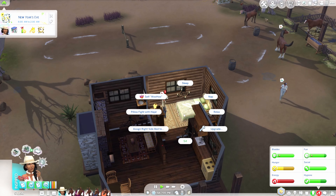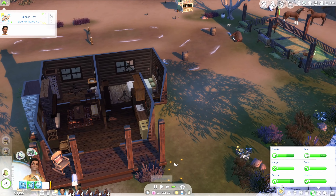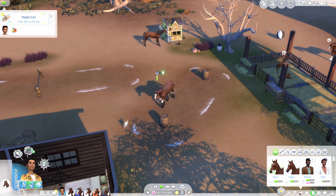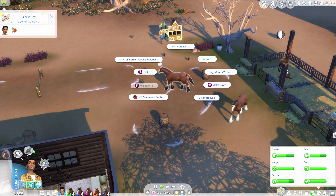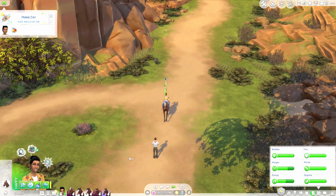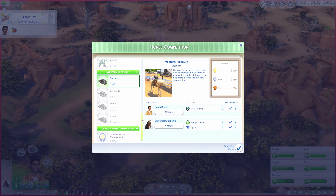After sleeping, it's finally spring, so we should have new plants blooming and can make different types of nectar. We check horse abilities and take Butterscotch for an intense ride to train him. Marcel wants to go on a date but we're on a mission — we haven't done all the horse competitions yet. We enter the Western pleasure competition, which we haven't tried before.